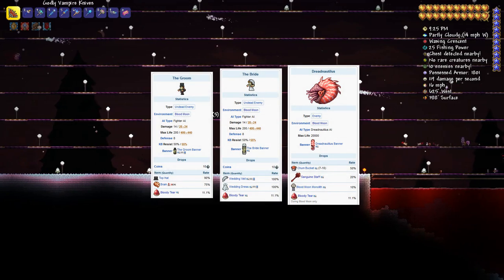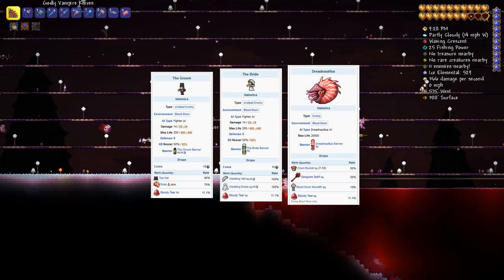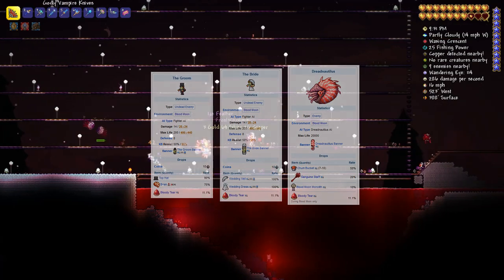The bride and groom, as well as dread nautilus have a 1 in 9 chance to drop a blood tear, making them very desirable targets.